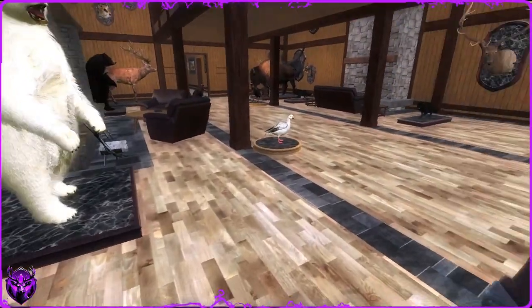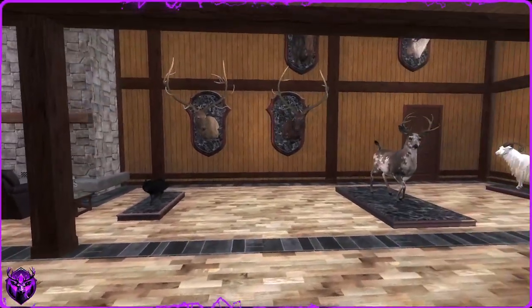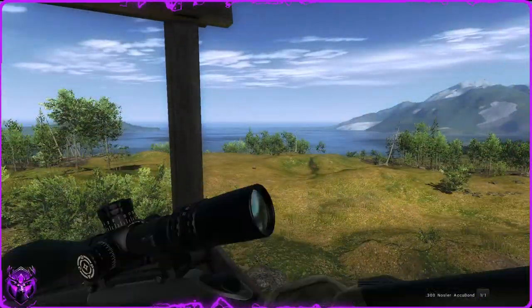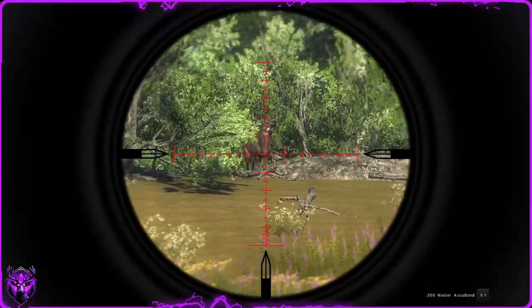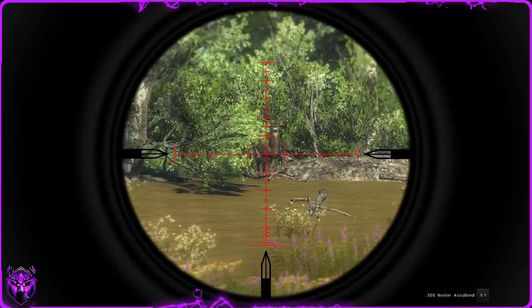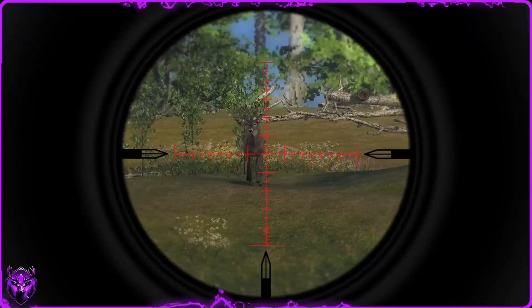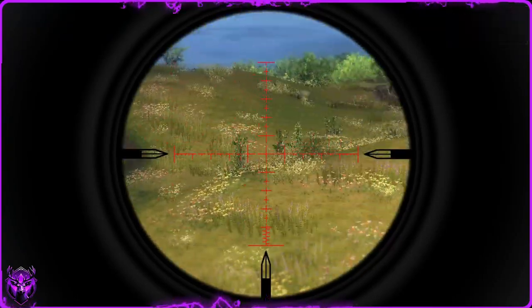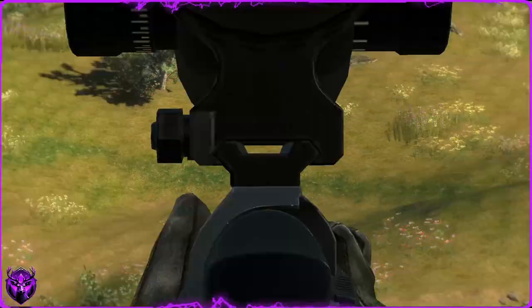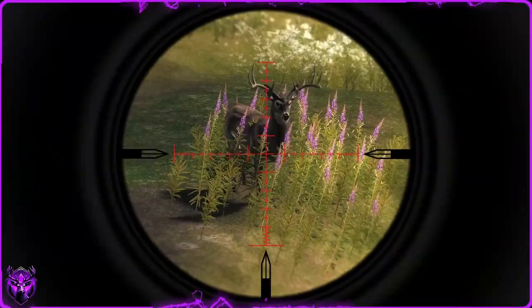Without further ado, I'm going to enter the map and reveal this month's animal. So the animal this month is not whitetail — it's mule deer. I spawned at the middle tower on Loggers Point, but apparently the only thing showing up are whitetail bucks.